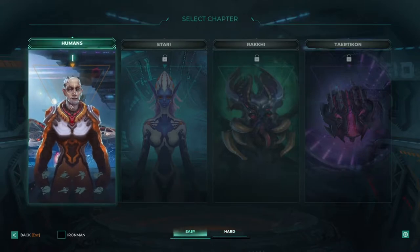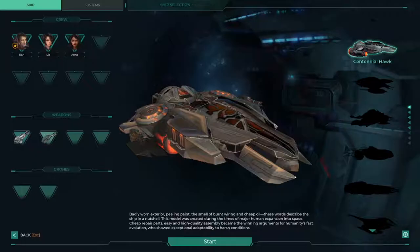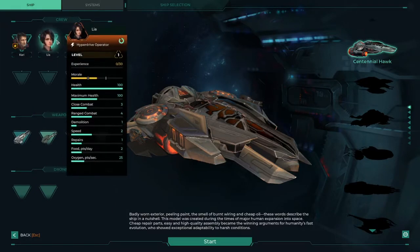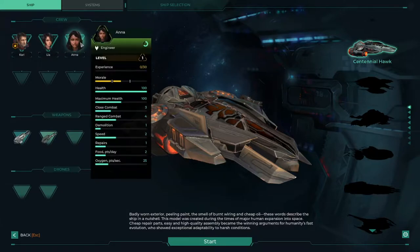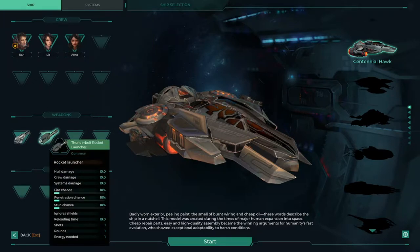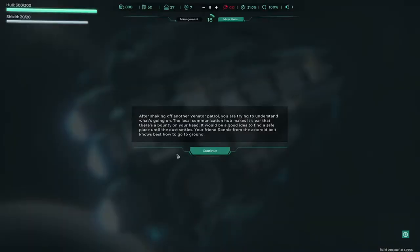So this is our ship — badly worn exterior, peeling paint, the smell of burnt wiring and cheap oil. It's a bit of a wreck. We've got our crew: Kyle who's the pilot, they've all got different stats. There's Leah who's the hyperdrive operator and Anna who's the engineer. Our weapons are twin plasma turrets and a thunderbolt launcher.